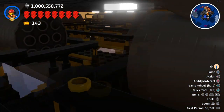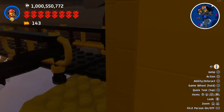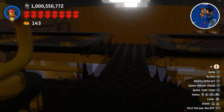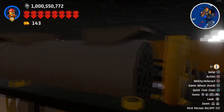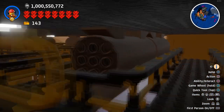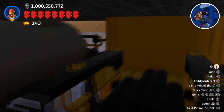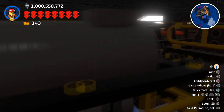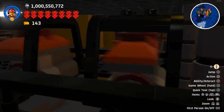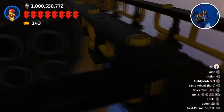We have this under-platform level — just walkways and things going around. I guess it's mostly for maintenance and electrics and other things like that. And here we have some oil tanks — a whole bunch of these along the bottom for storing the oil that is drilled. We have some generators here as well, because obviously the platform needs power for all these lights and the drill and everything else.